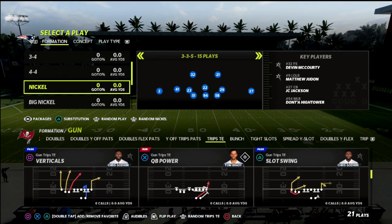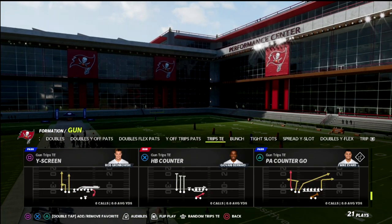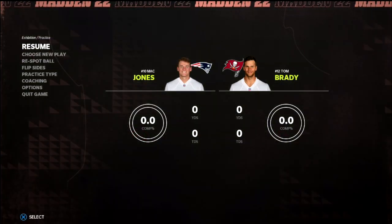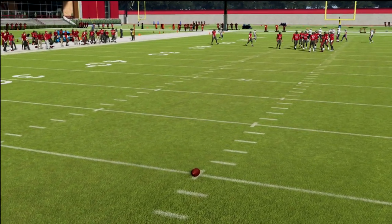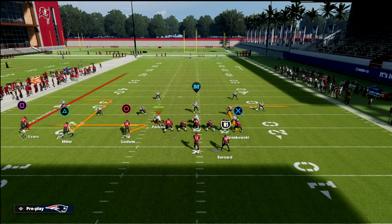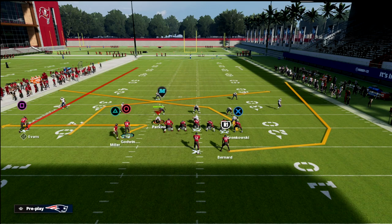In this video we're talking about a concept out of trips tight end. You're going to want a tight end apprentice or a hot route master. We're using PA counter ghost, which is mostly hot routes. You can be on either hash mark, but I like the right side. We're going to put Scotty Miller on a curl, deep dig, 10-yard out, or post, then put Gronkowski on a crossing route, wheel the running back, and motion Scotty Miller to the right.